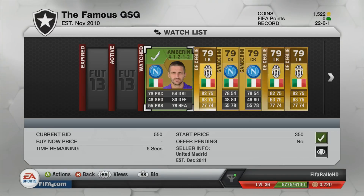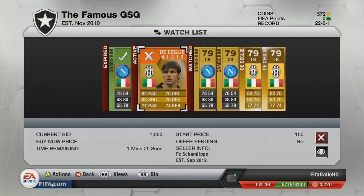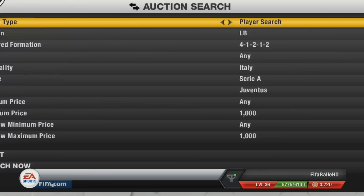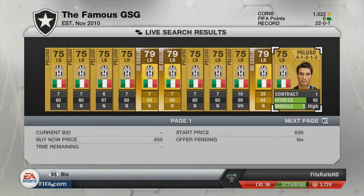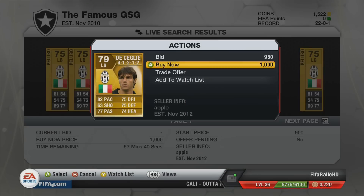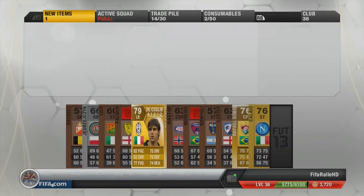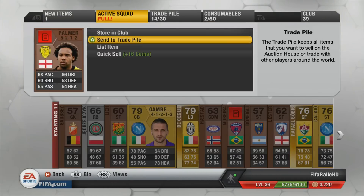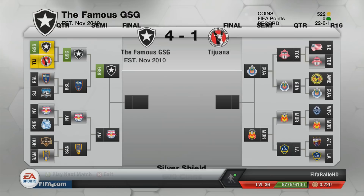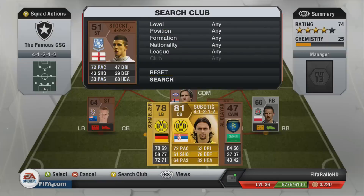I go out and play an offline game to get a bit of fitness on my players, then pick up a Gambarini and a De Seckler. I get Gambarini on an open bid, and De Seckler on a buy-now for 1,000 coins — he had quite a few contracts, about 28. We're starting to get a pretty solid Serie A defense with a very good back four, and Frey is actually a very solid keeper as well.